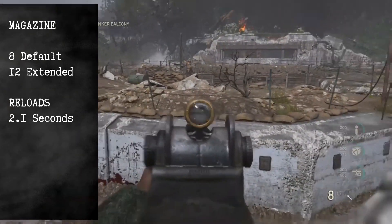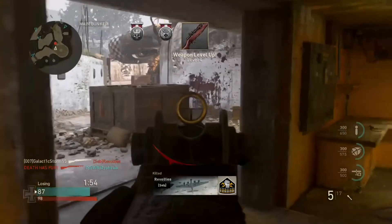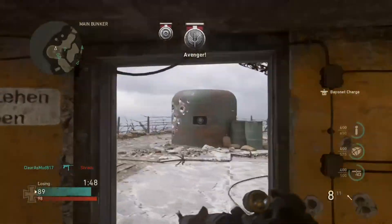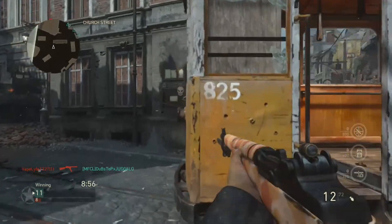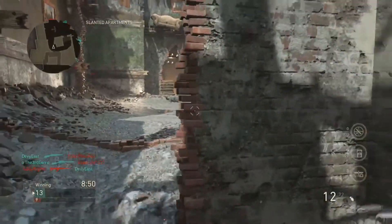With your reloads, they are going to be quick and constant, with 2.1 seconds being your reload. So with this build, we are going to be making this into a marksman class, able to kill people at medium and longer ranges. You have to be accurate within each shot due to the limited magazine, and with the constant reloads, you're going to be getting killed entirely if you're not careful.